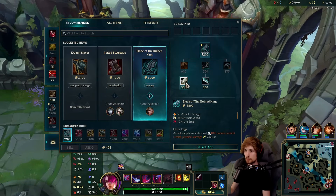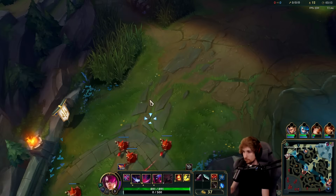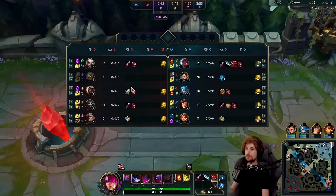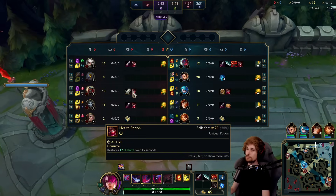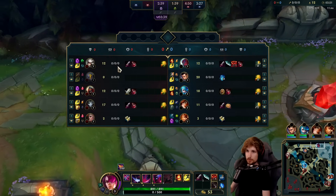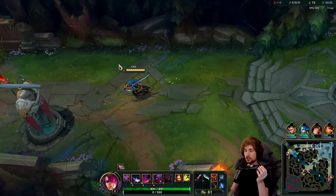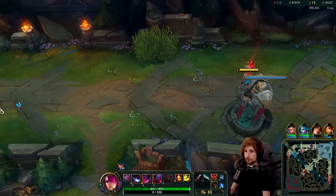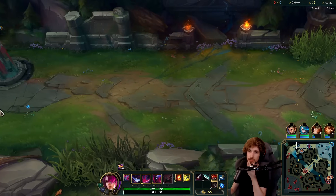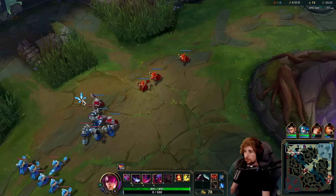Let me show you why I'm doing this. What you need to know about Camille is she has a very big problem — really bad wave clear. Insanely bad wave clear in the early game, as long as she doesn't buy AOE. So what we can do here is just buy her out and thin out this wave to the point where I can turn the lane again.